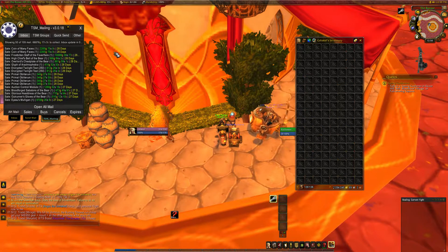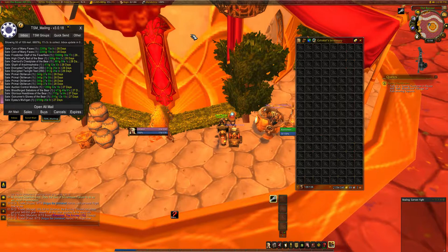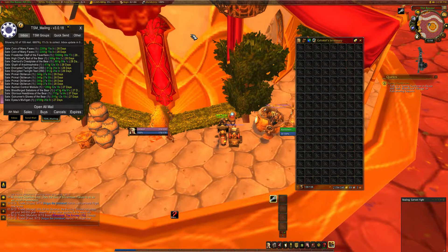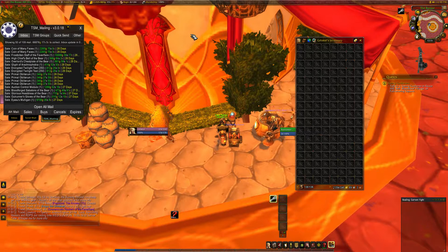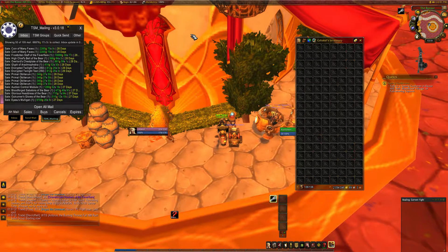For farming primal obliterum, I used obliterum along with the new Argus currency to make primal obliterum. I think the best way to sell it is to buy some obliterum — it's like 100 gold a piece — and use one of those new Blood of Sargeras, then sell the primal obliterum for around 350 gold. But I think you can save it for even more.